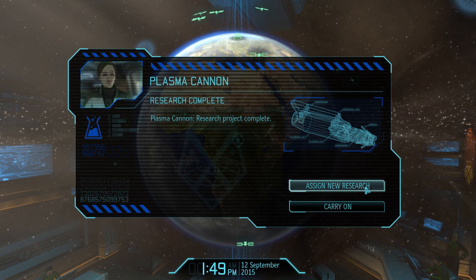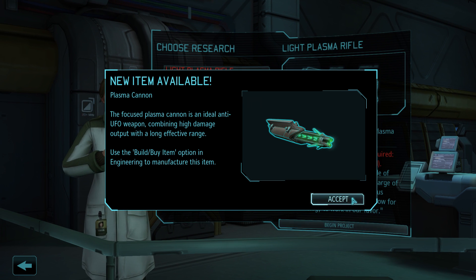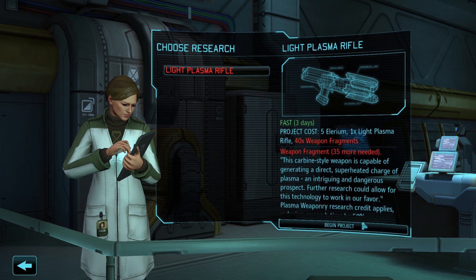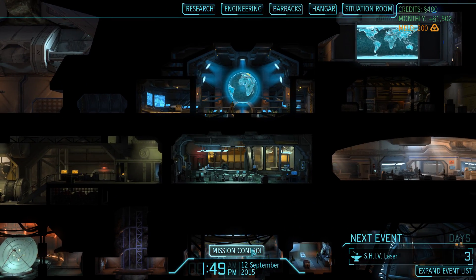Two days go by without interruption and the plasma cannon research has been completed, so we now have access to another mid-tier aircraft armament. Definitely an upgrade over the phoenix cannon or laser cannon, but not quite on the level of the EMP cannon or fusion lance. Since we did not obtain any new weapon fragments, our research team will remain on hold until we get new materials.